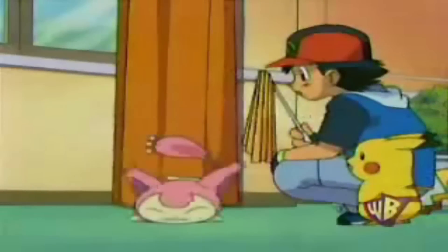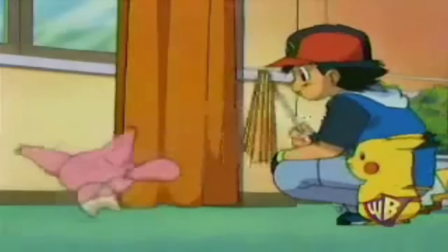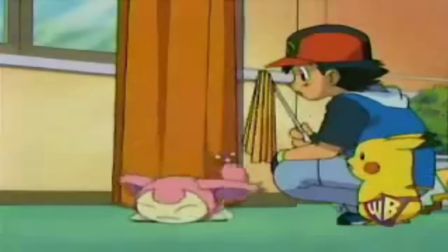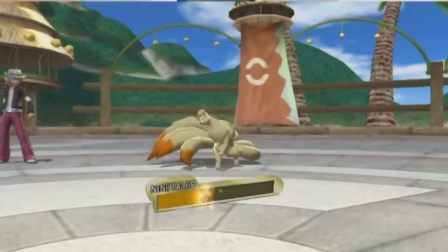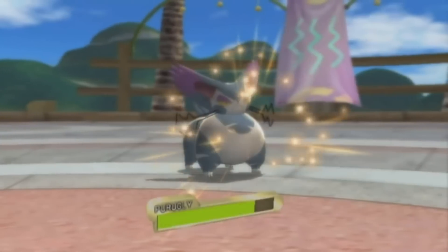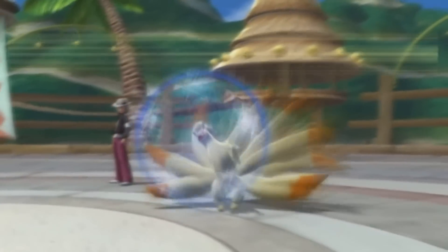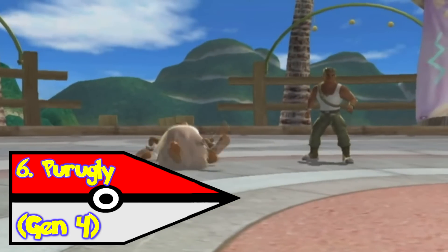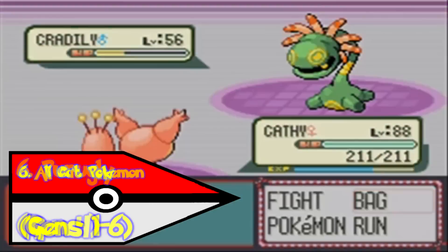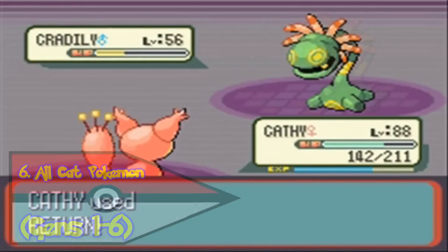Cat Pokemon have always been a struggle for me. Sometimes they can be like Skitty and be a little cool. Or they can be like Purugly and be really, well, ugly. Purugly is probably the worst idea for a cat Pokemon that has ever been conceived. It's just a cat and nothing more. Its Mega Evolution would just be a bigger cat. You know what? All of the cat Pokemon are dumb and their Mega Evolutions would be too. What would they turn into? An ocelot? Revolver Ocelot!